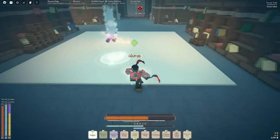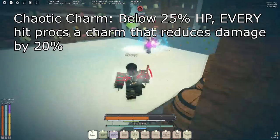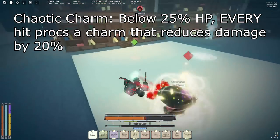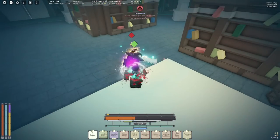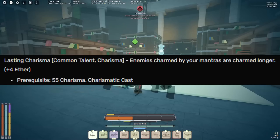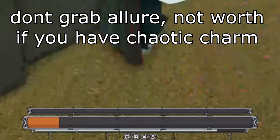But then there's a third one — chaotic charm. How chaotic charm procs is that when you're below 25% health, every M1 that you take, every hit that you take, you automatically proc chaotic charm on your opponent. What does chaotic charm exactly do? It makes it so you take 20% less damage. Literally for 15 seconds, because it has the same stat requirement as everlasting charm, which is 15 seconds long. So every M1 you take procs a 15-second 20% damage reduction charm on your opponent, and it'll happen every single M1 — there's no cooldown.